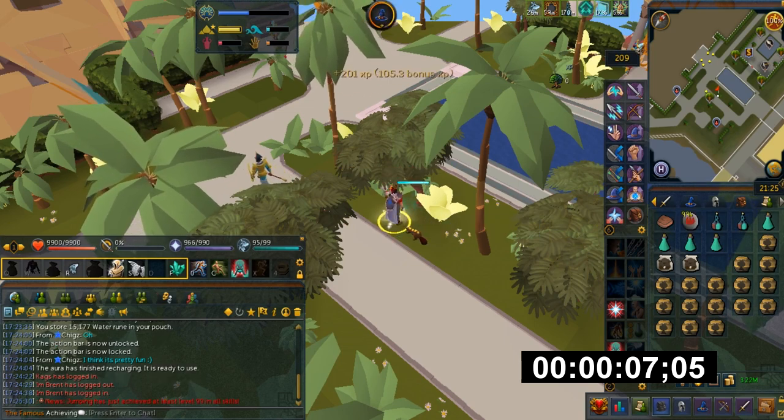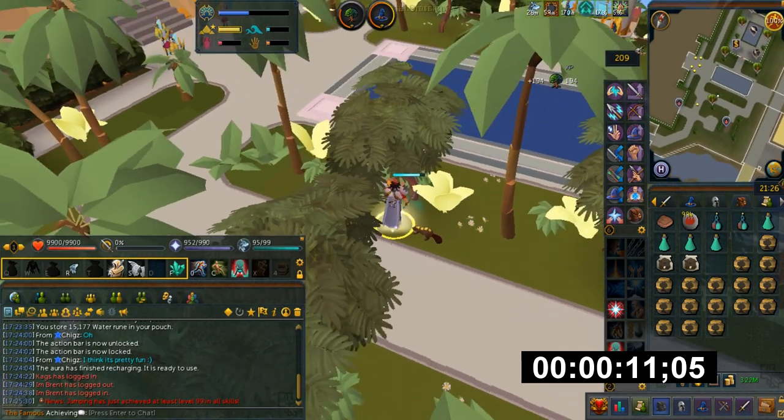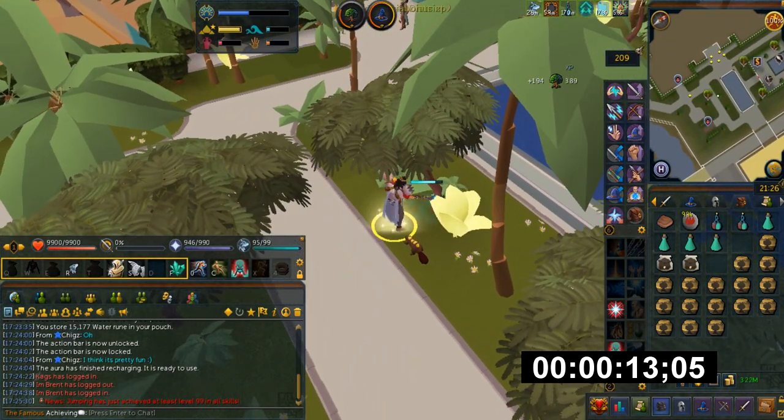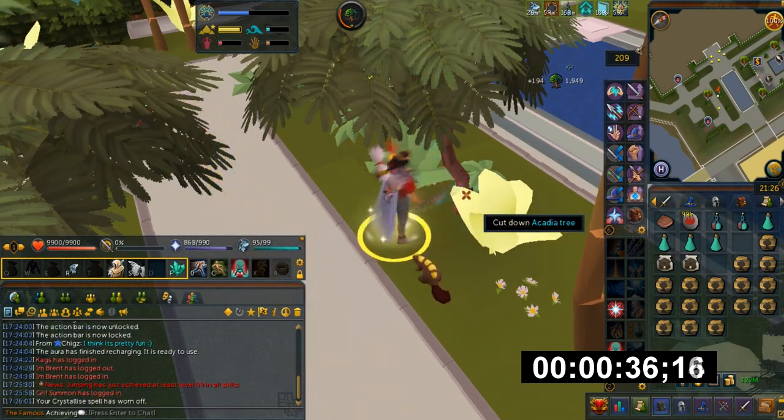So basically what is Crystallize? It's a Seren spell that increases your XP by 50% but it gets you no resources. You basically target any resource node and then it'll turn it crystal. I'll explain later how it works.